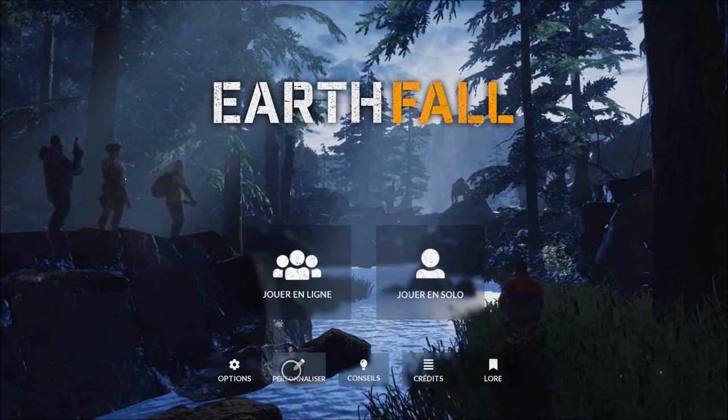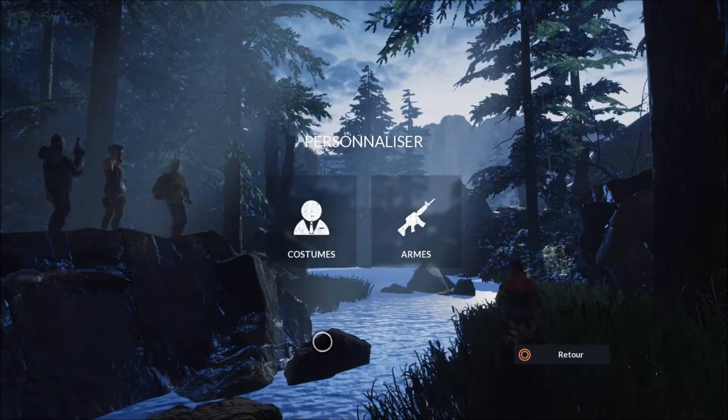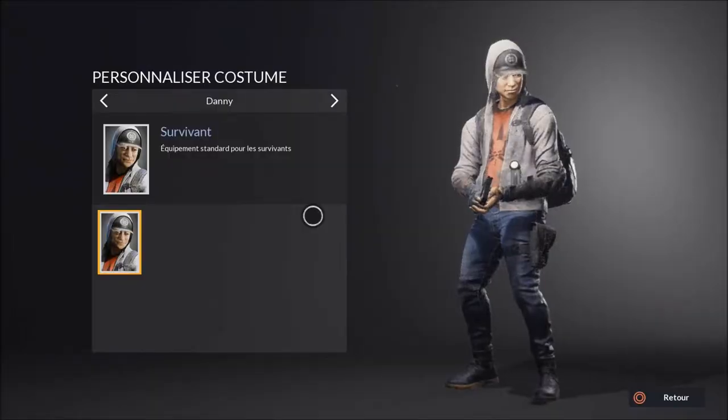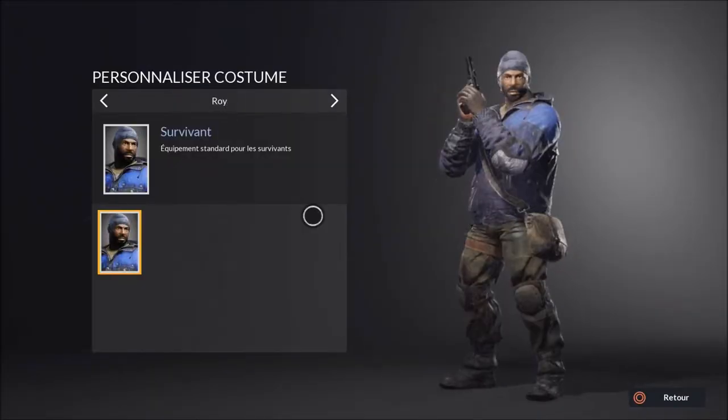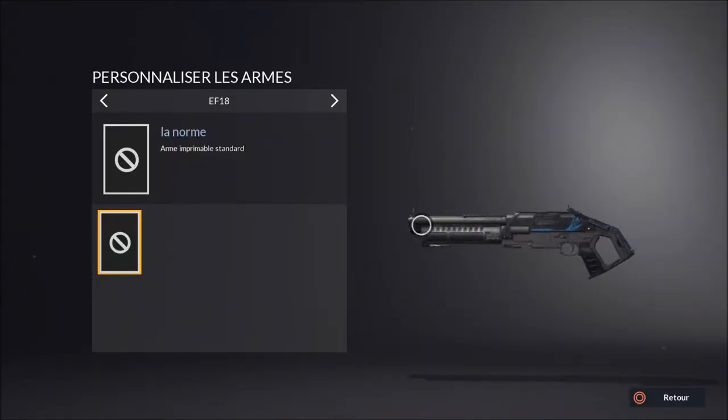Petit détour rapide sur le menu, on va s'attarder sur la personnalisation. Comme vous pouvez le voir, des skins vous seront proposés pour les cosmétiques des joueurs, pour les 4 protagonistes du jeu : Danny, Jonas, Maya et Roy. Ainsi que les skins des armes.